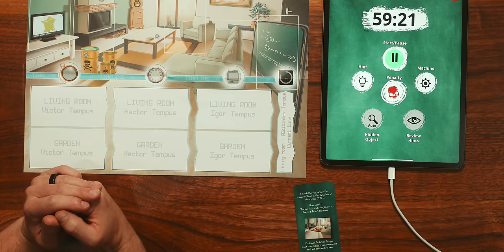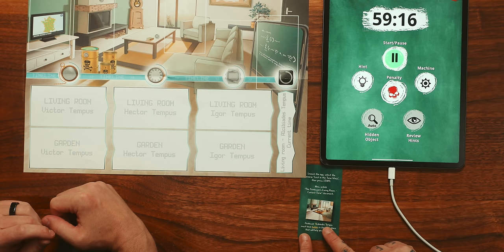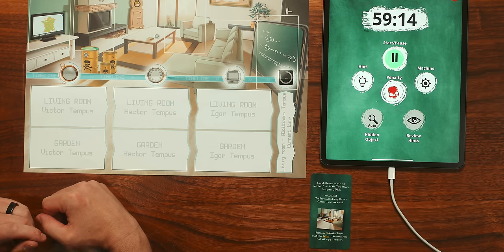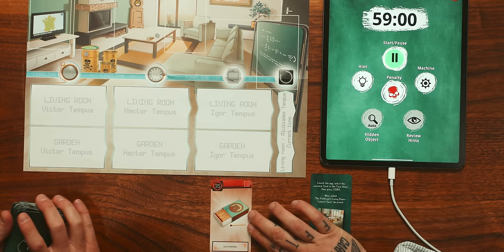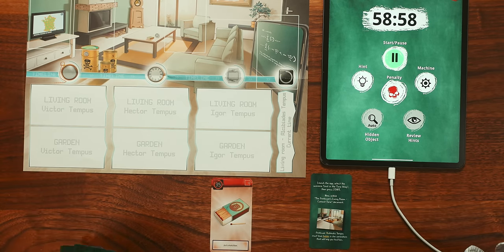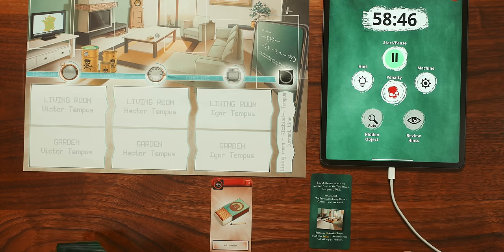Professor Alcabeates Tempus must have hidden a clue somewhere that will help you find him. A and T are yellow here by the way. So let's start flipping things over - you gotta be careful because some things can be penalties. I got a T-35. Let's do 35 - just a matchbox, and it's a red item. What else do we see? We see 72 - looks like there's something stuck in the mantle of the fireplace. Some of these are letters - I didn't realize we'd have letters.